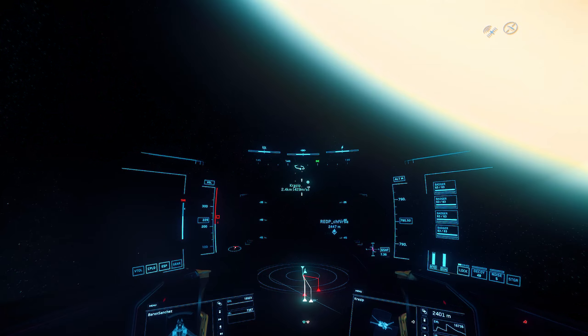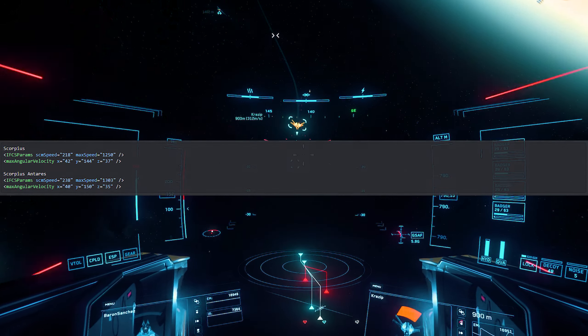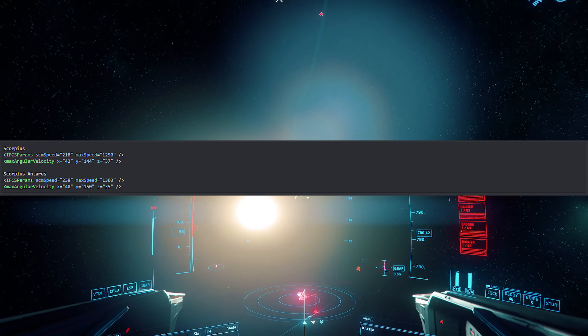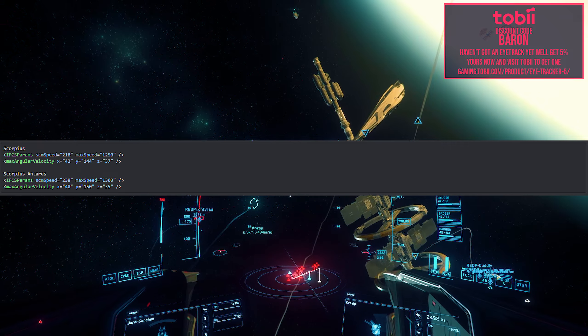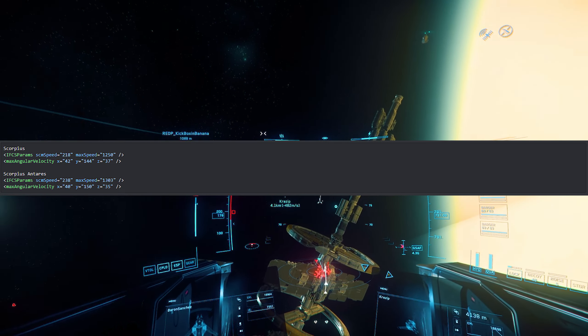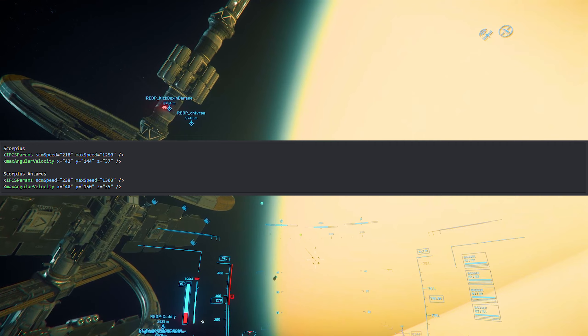Now, down to the hard stats. As you can see, the SEM of the standard Scorpius is around 218 and the Antares is 238. The max speed of the standard Scorpius is 1250 m/s, and the Antares is now 1303. So the new and improved Scorpius is faster than the standard model.